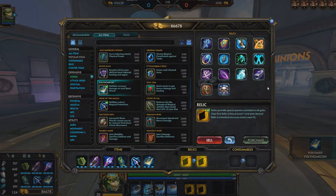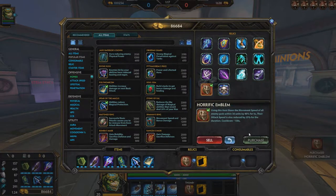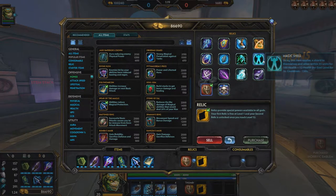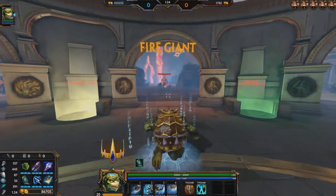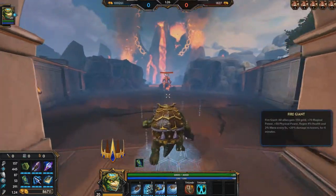And as for your relics, you're going to want to buy horrific emblem and magic shell. Now what you want to do is walk over to fire giant.